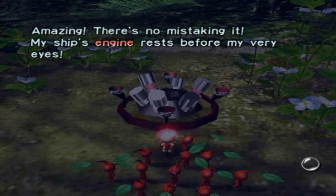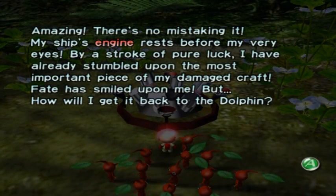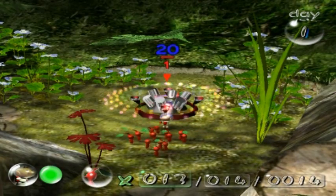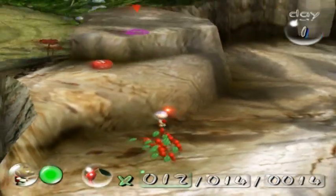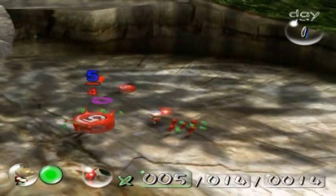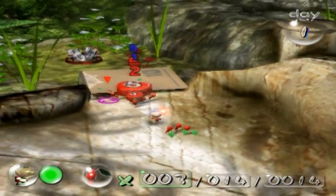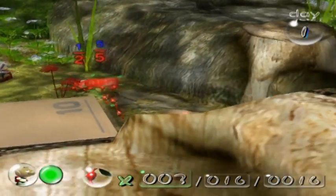Amazing! There's no mistaking it — my ship's engine rests before my very eyes! By a stroke of pure luck, I have already stumbled upon the most important piece of my damaged craft. Fate has smiled upon me, but how will I get it back to the Dolphin? We're going to need 20 Pikmin to carry it back. Olimar was not joking — imagine how screwed he would be if the engine didn't land near him. He'd probably die. Olimar, you are a lucky bastard.